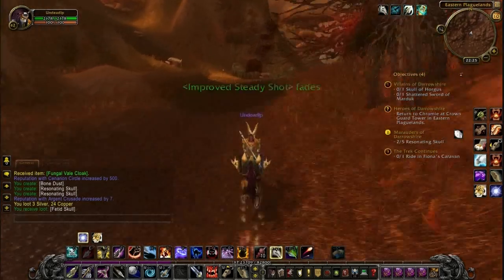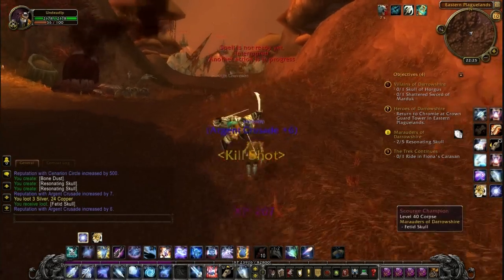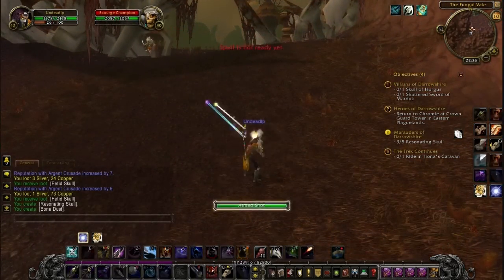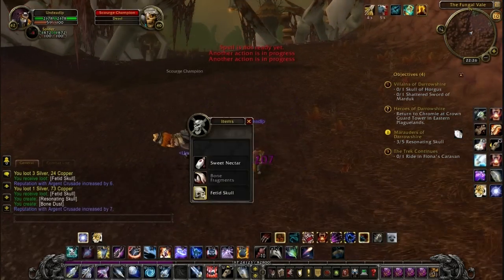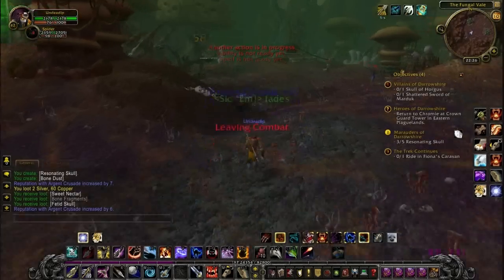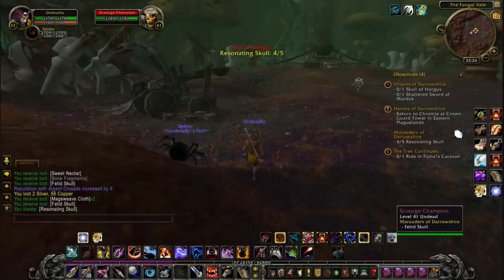This is all you need to do to get the festering skulls — you need to kill these scourge champions. They'll drop a fetid skull; use the Mystic Crystal on the skull. Sometimes they'll give you a resonating skull, sometimes just bone fragments. Most of the time though you will get a resonating skull from it. These mobs are incredibly easy to kill, so they don't really make that much difference.